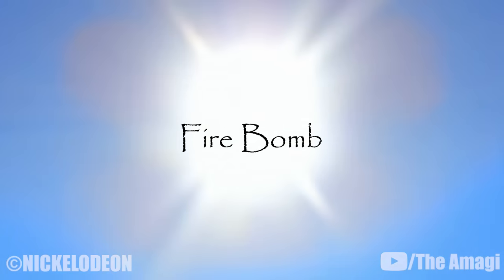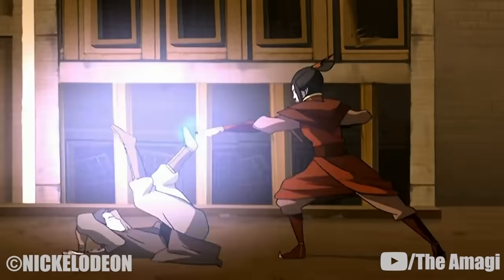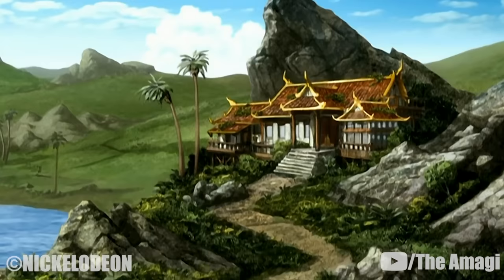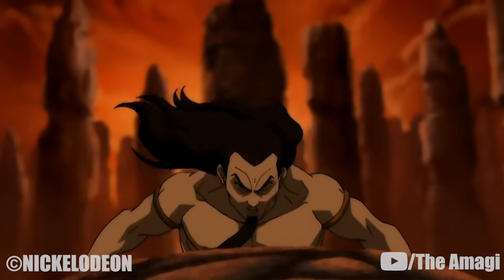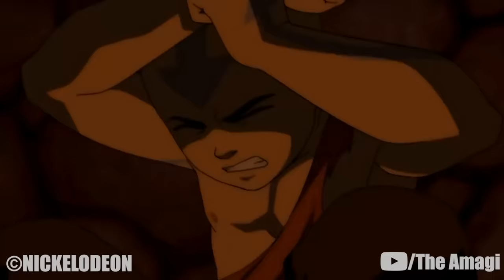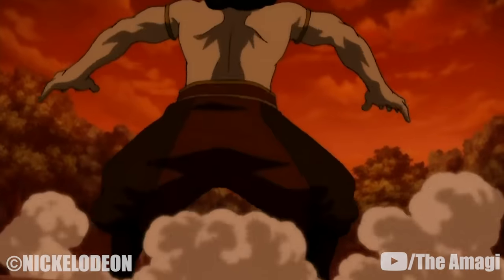4. Firebomb. Used as a short-range attack, a firebender can create a flame at the end of a limb and thrust the flame down in an explosive burst. Zuko used this technique once, and both Zuko and Aang performed it at the beginning of their routine on Ember Island. Enhanced by the power of Sozin's Comet, Phoenix King Ozai used an extremely powerful variant to break through Aang's earth shield.